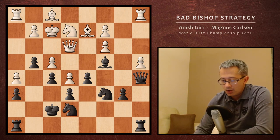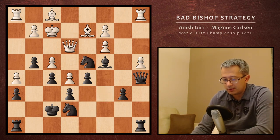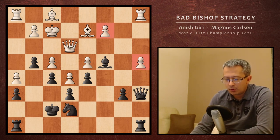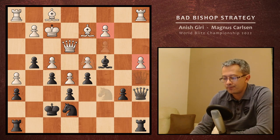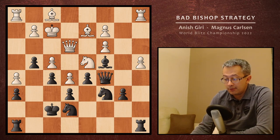And that's why we got, by Carlsen, bishop c4, preventing the pawn from moving. We got knight e4. In case of trading, which I guess black could have done, you are undoubling the pawns, but still white's pawn formation is pretty ugly. We got knight e4, and black didn't take, but played Qc5.